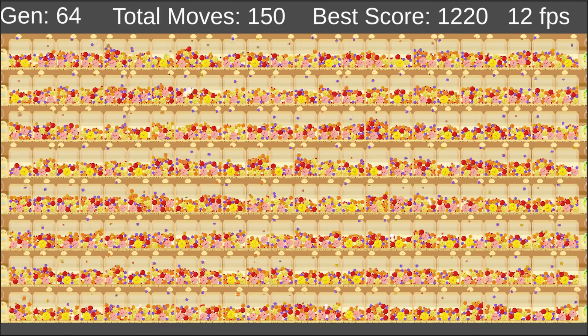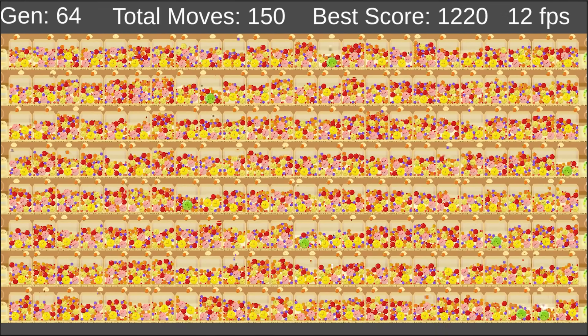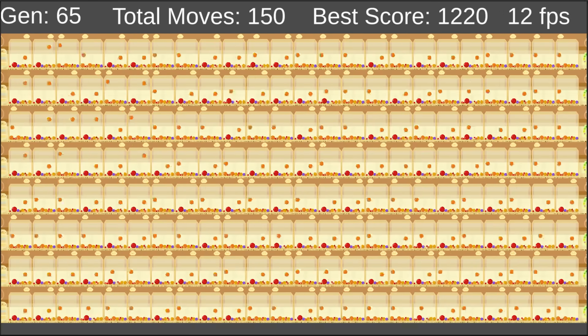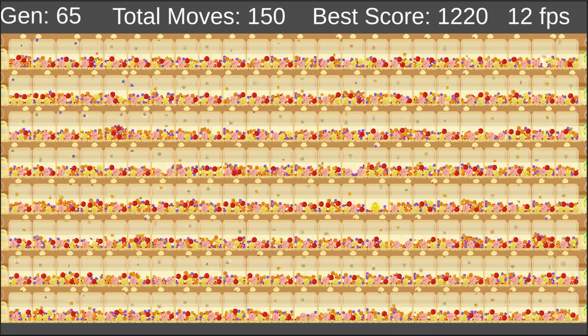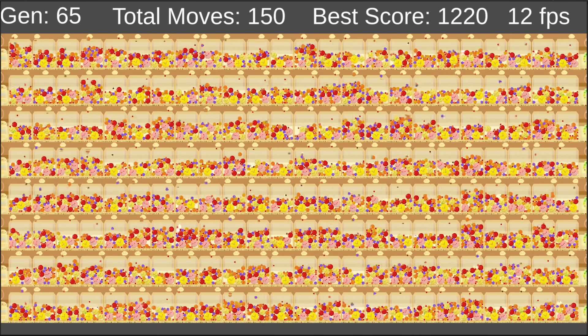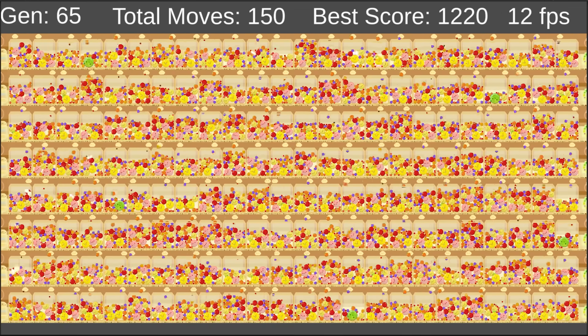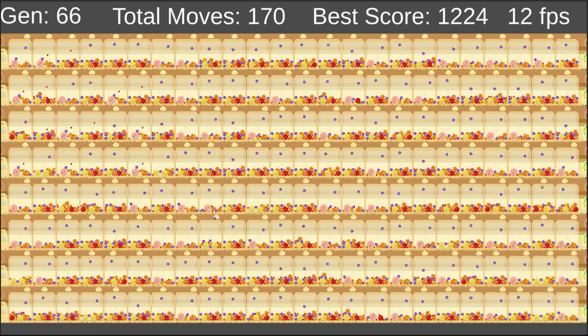We're now at 150 moves and we do have some players dying, which is fine. That's how the AI works. You've got to get them to fail in order for them to learn how to succeed. You've got to kill a couple to make an omelet. Some of them have honeydew melons, which is getting close. It's really hard to see what's going on — I'm trying my best.